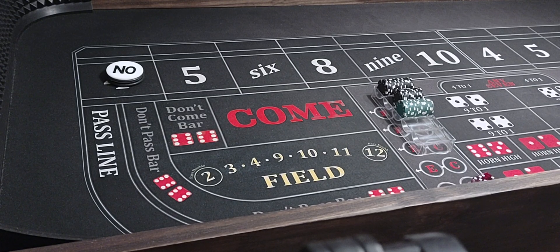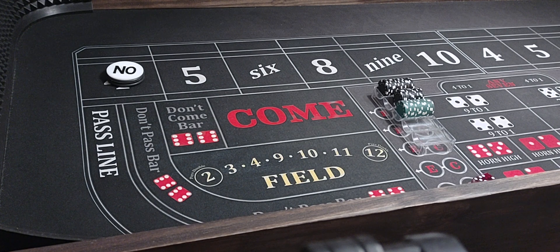Hello everyone, welcome back to Wayland's Way Craps. Today we're going to be playing a little strategy I call giving the light side a chance. And it's a pretty cool strategy. I like it because you're kind of playing both sides of the table.